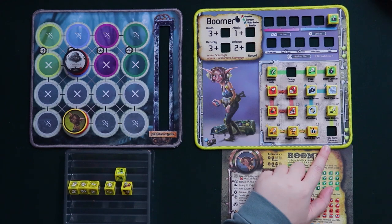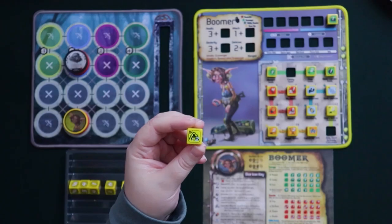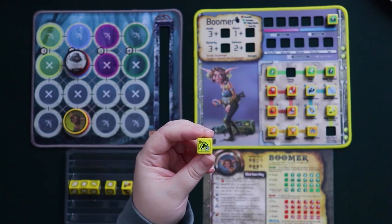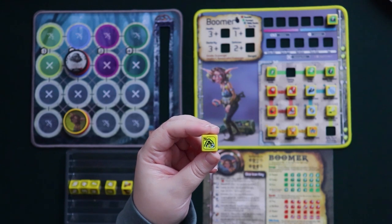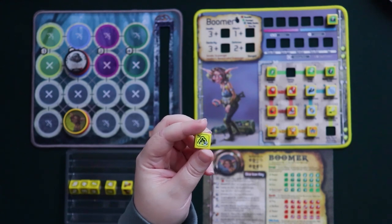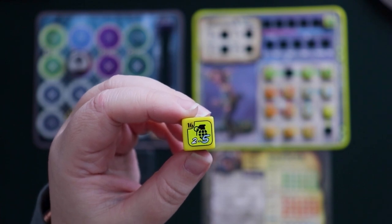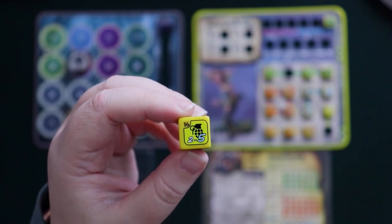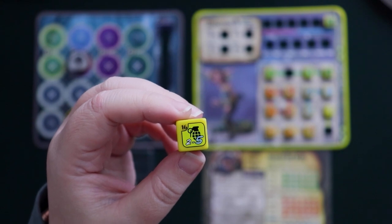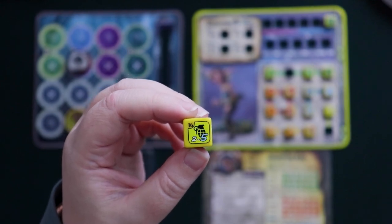The holy hand grenade is the ultimate consumable. It basically lets you throw a bomb without decreasing your boom counter, though it still costs dex to throw. Some die faces are a controlled blast just like big boom — damage to the entire board — but there are no sides with negative effects for the party. If you get the holy hand grenade face, you deal the stated damage to the position you chose. The white number on the left is the base, but if you have element 325, you get to deal damage based on the blue number on the right.